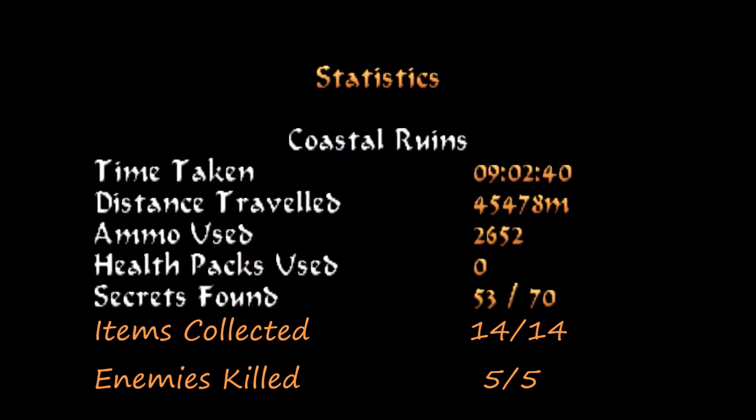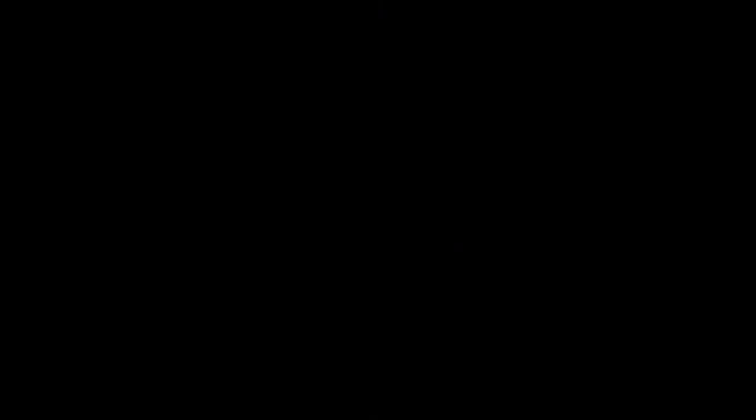Let me pause right here before the strong current overtakes us and show you the statistics screen. We pretty much put the nail in the coffin finding everything for coastal ruins during our previous visit. This is the ninth and final visit — by now we have found all 14 items, killed all five skeletons, and found the one and only secret. Let me make a save here and give ourselves plenty of oxygen bar remaining, because the beginning of the next level involves some swimming. The air pocket is very nearby, but your oxygen bar status actually carries over into the next level.